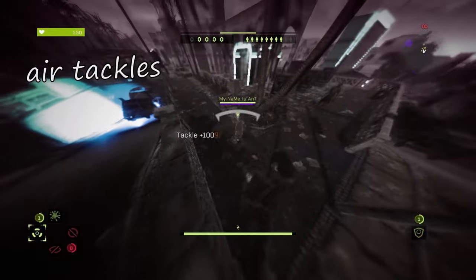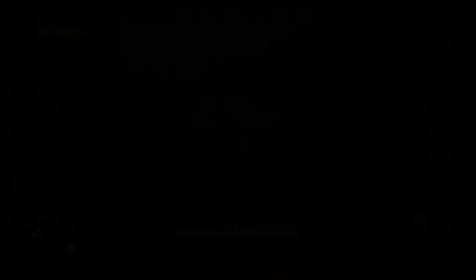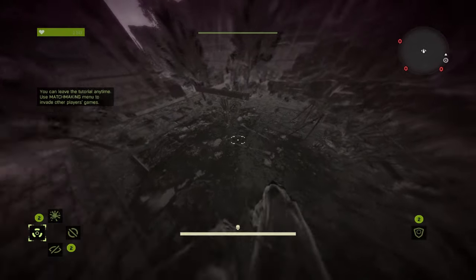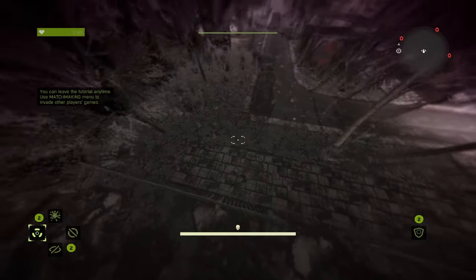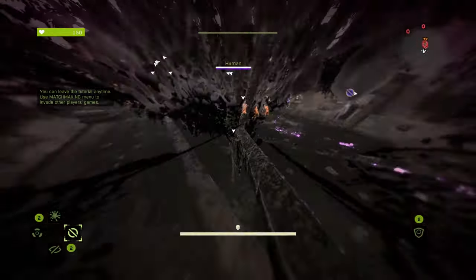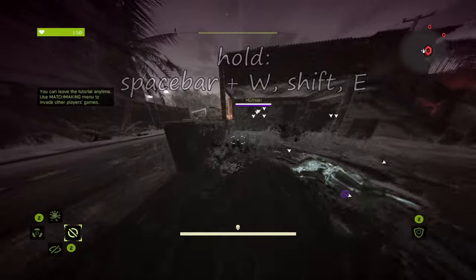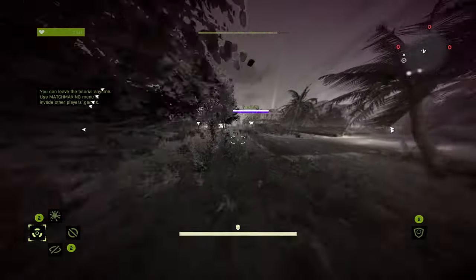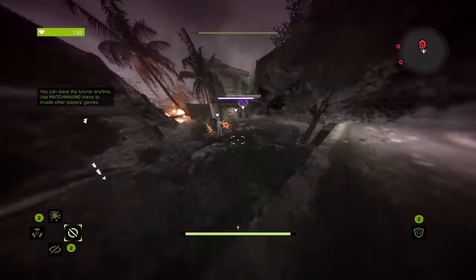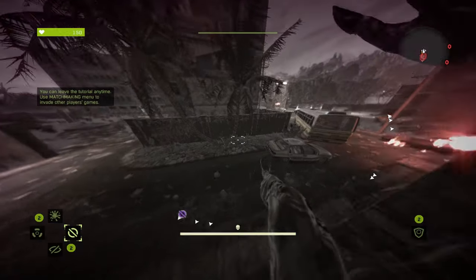First one: air tackles. Do you notice how my legs disappear and the screen is wobbly? That's the indicator you can perform an air tackle. The first way to do it — you need to jump while entering onto an obstacle, then add shift and E. However, if the Hunter accelerates, he will automatically jump over these, so you can't just run on anything and hope for the best.